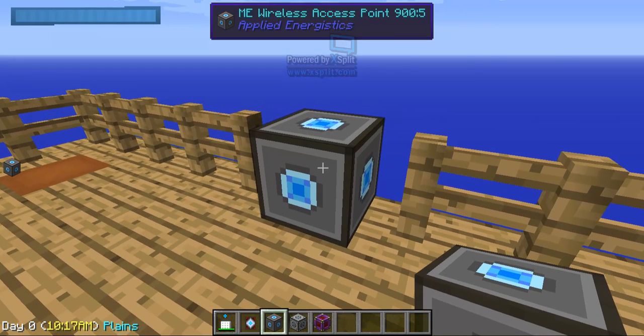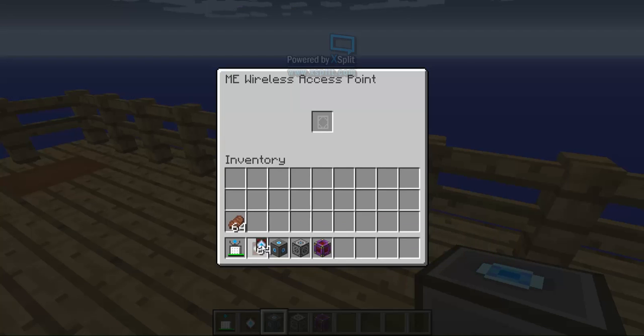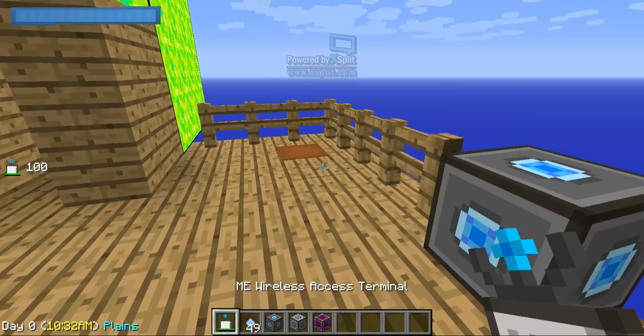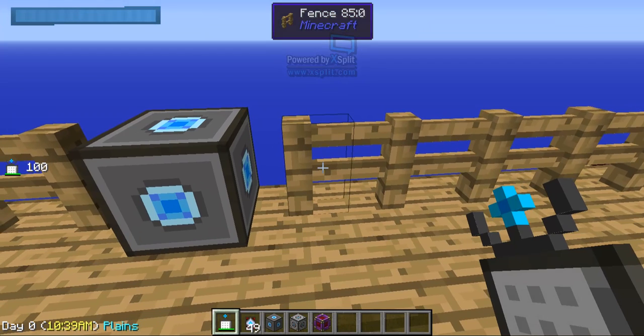Inside the ME Wireless Access Point, you can put a wireless booster, and it will boost the range that your ME Wireless Access Terminal can reach.